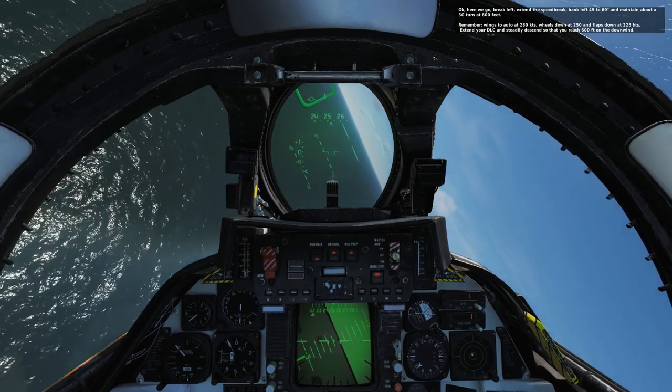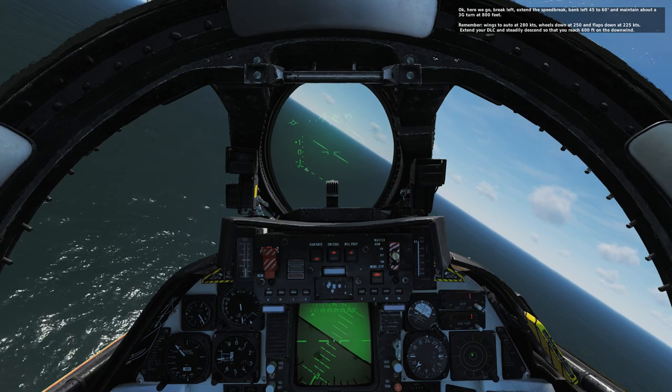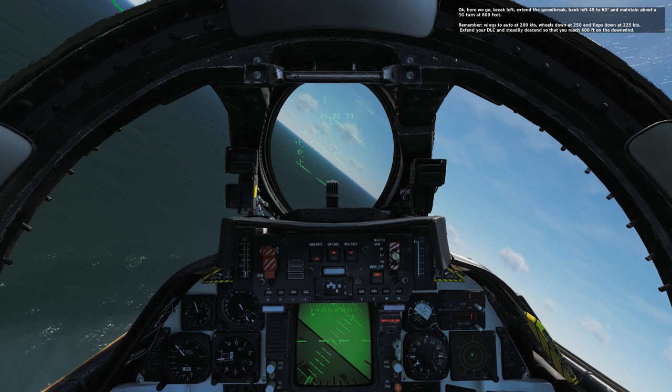Remember, wing sweep at over 280 knots, wheels down at 250 and flaps down at 225 knots. Extend your DLC and steadily descend so that you reach 600 feet on the downwind.